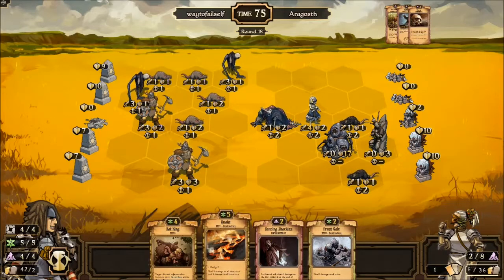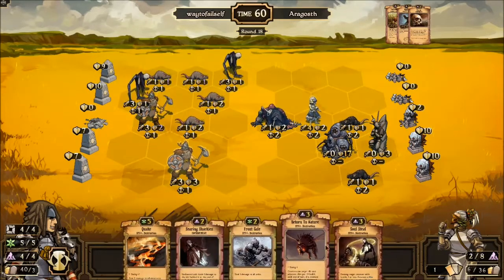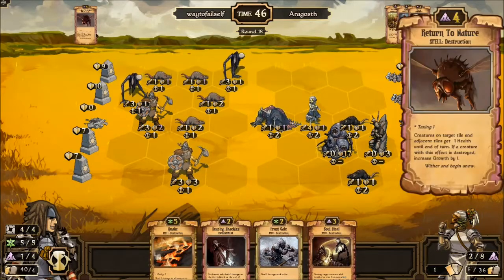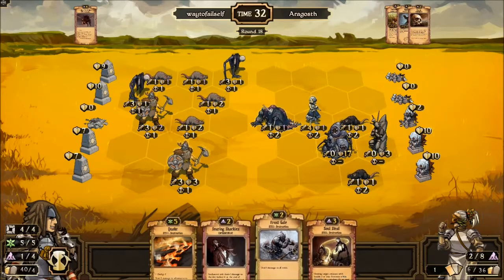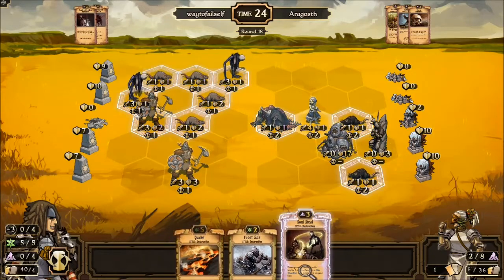Searing Shackles is still good. I'm going to put a ten-turn clock on him here. We'll keep Quake in the bank. God Hand doesn't win it for me but let's see. Don't need that Return to Nature — actually wait, I do want to play Return to Nature. Taxing One — okay, gets health minus one until the end of turn. I played it on the wrong tile and didn't actually kill both rats. I should have played it there and killed both the rats.